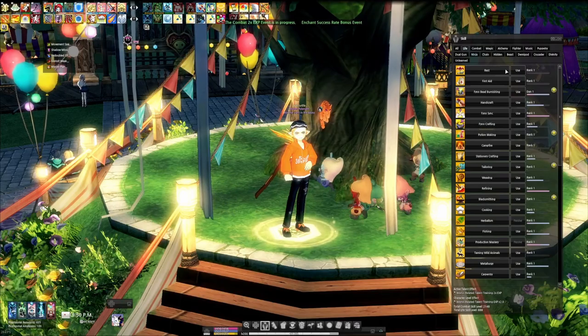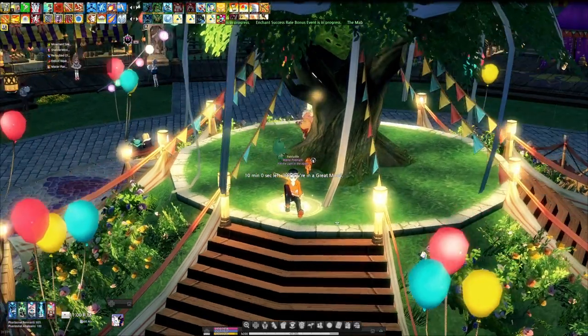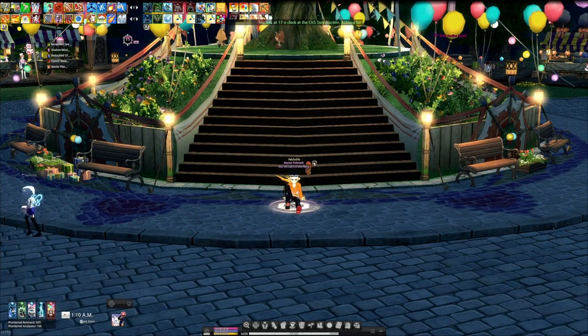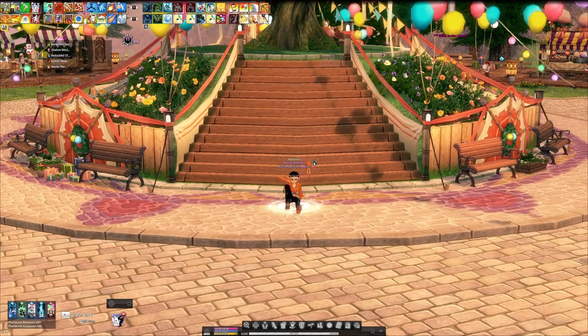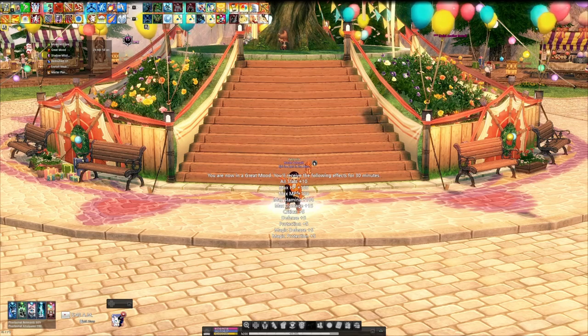By resting on the platform in Festia for 10 minutes, you can gain a great mood status for 30 minutes. This buff increases all stats by 10, gains you 100 HP, MP, and stamina, as well as increasing your max damage by 15 and all of your protection stats by 5.